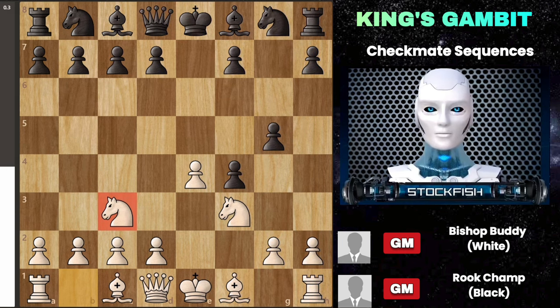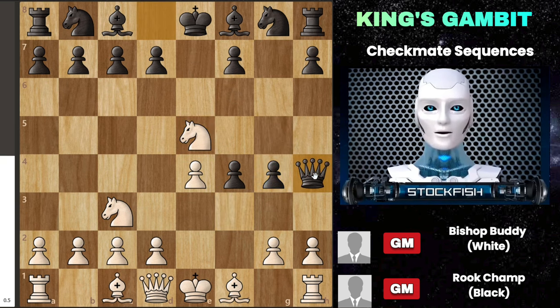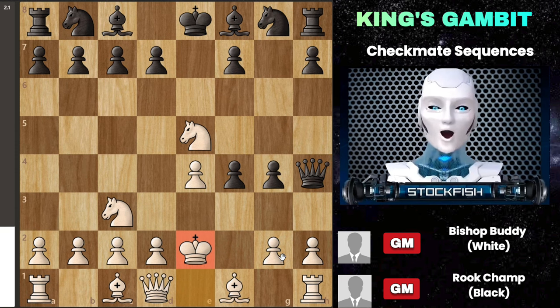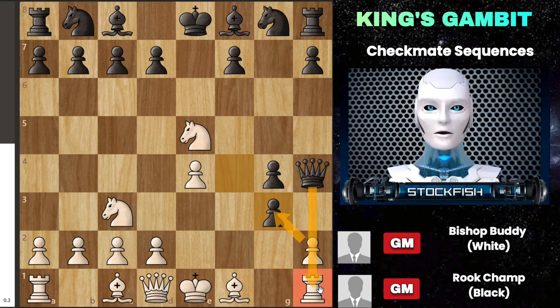It seems like a typical move to develop pieces. Then black plays pawn to g4, aiming to attack the knight. If the knight moves, black plans to bring out the queen to h4, putting the king in check, and it appears white is in a tough spot. Moving the king forward to e2 would be risky, exposing it to attacks and blocking other pieces. Playing pawn to g3 also seems problematic because if black captures with pawn takes g3, white can't recapture without losing the rook. But then white responds with queen takes g4, launching a counterattack by attacking the queen.